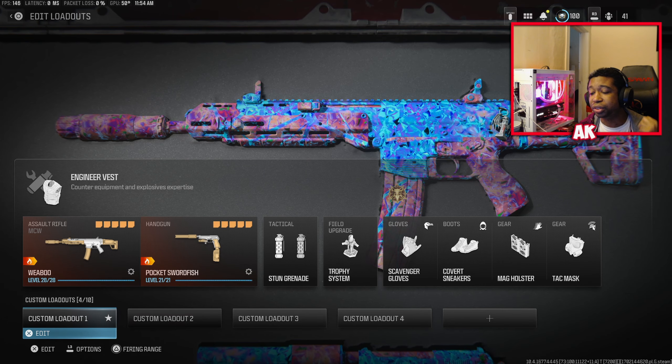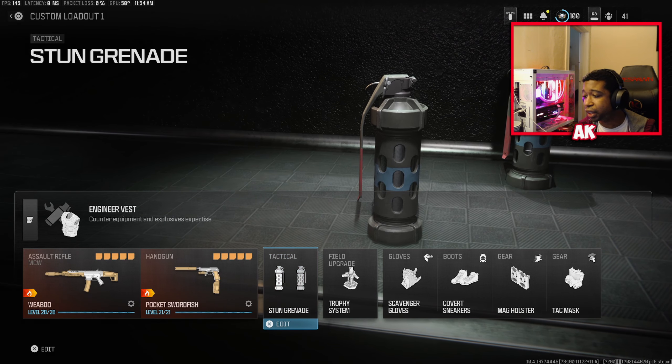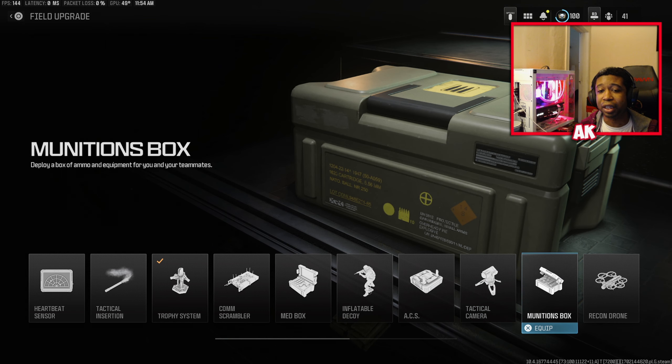To recap: make sure you have your Engineer Vest on and your dual stuns equipped — I don't recommend using any other tactical. Your field upgrade should be Munitions Box. Knowing the spawn system helps a lot — as you can see in the first clip, I knew the spawns and decided to pre-stun that area, and I managed to catch four people in one stun grenade.